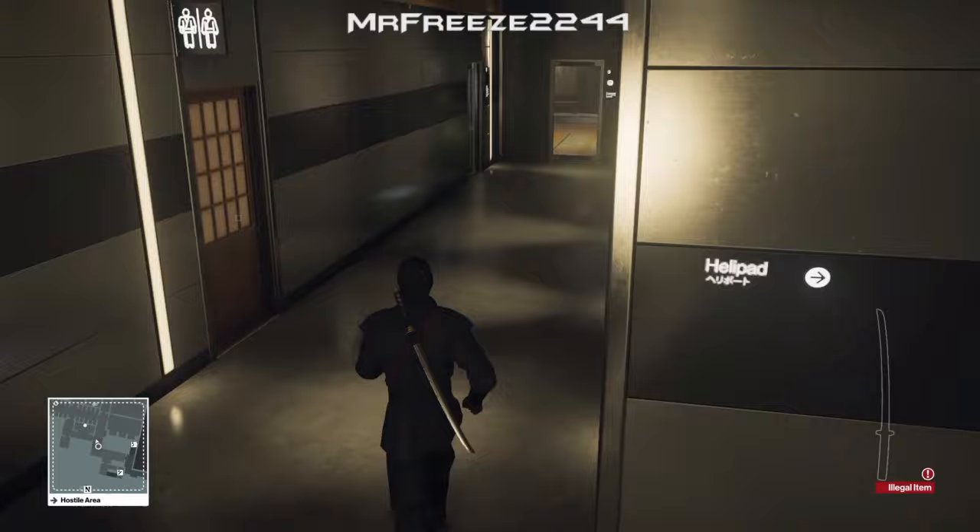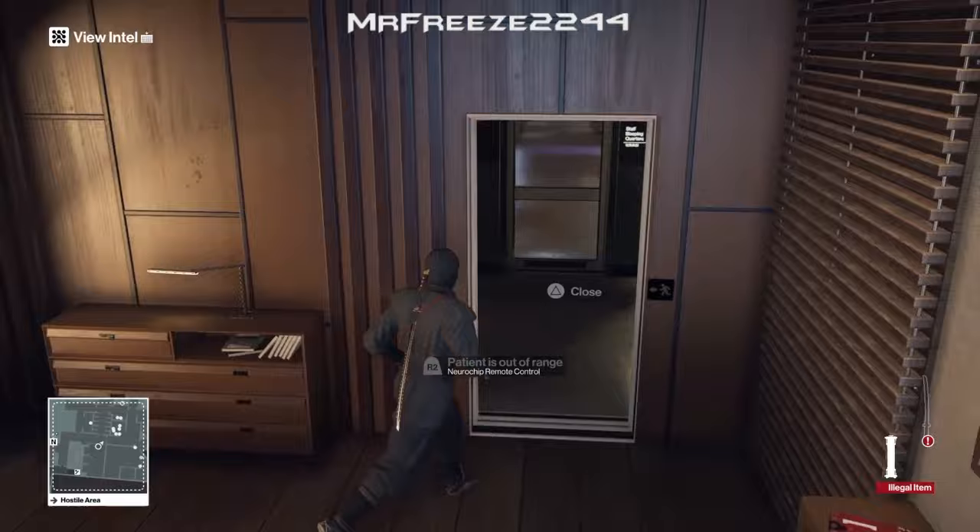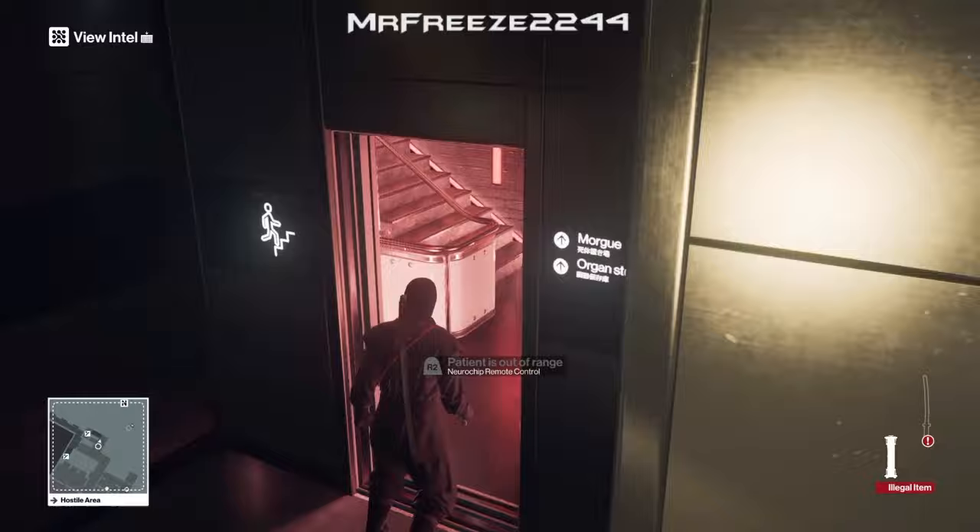And then through the door, we're going to use the last door on the right, so we're going to use the scrambler again — that's the second time we've used it, but one more left. And we're going to grab this remote control on the bed right here.